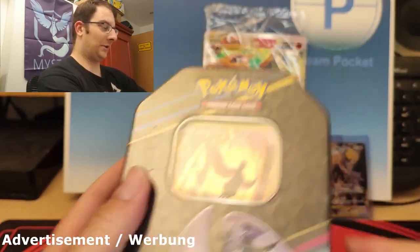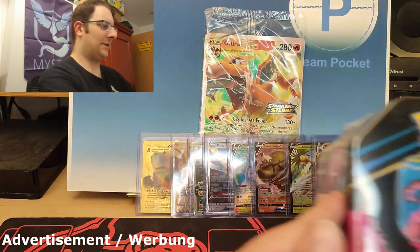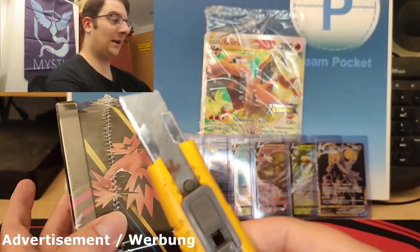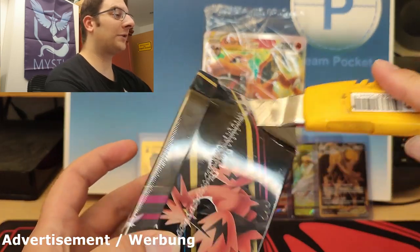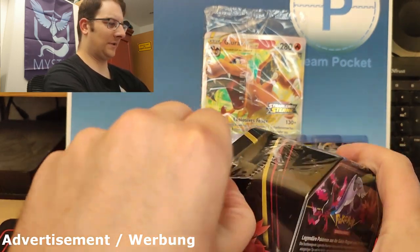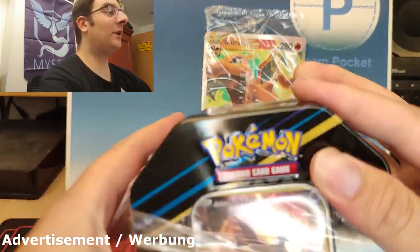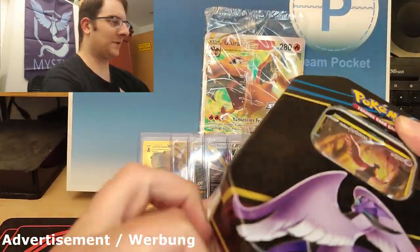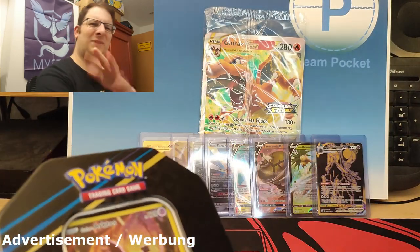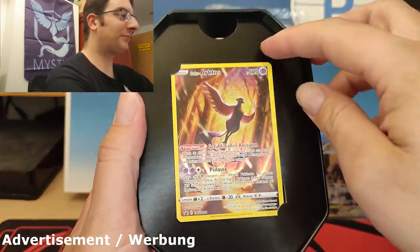So we have Articuno to start, Zapdos as the second, and obviously Moltres as the finale. Without further ado, handy dandy knife — don't cut yourself — and let's go. I'm excited. I really, really want to pull something good out of Crown Zenith, because if you've been following my channel recently, my Crown Zenith luck has been so-so. Alright, first up: Galarian Articuno.